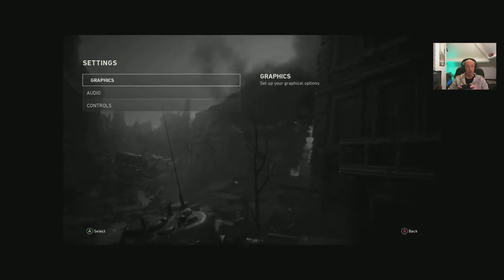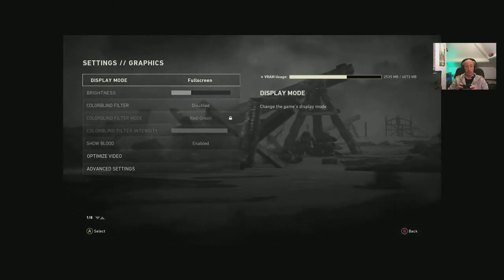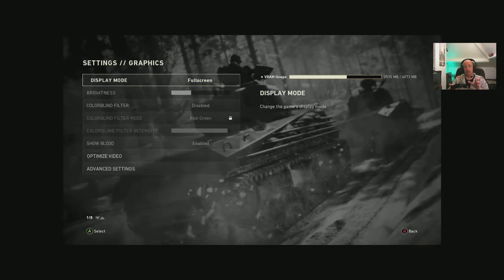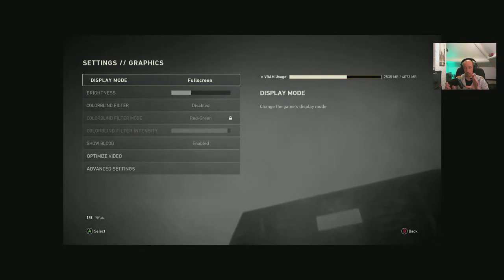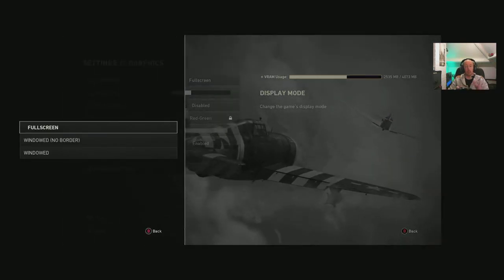On to graphics. There's a VRAM usage indicator on the right-hand side and it appears to be fairly accurate — I had MSI Afterburner running and it was spot on. Display modes available are windowed, no border, and windowed.